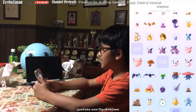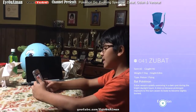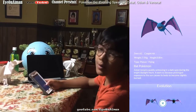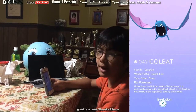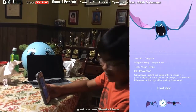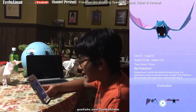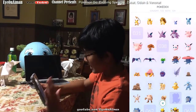Now let's move on to Zubat. Zubat is a Poison/Flying type and he's number 41 in the Pokedex — the bat Pokemon. Zubat remains quietly unmoving in a dark spot during the bright daylight hours. It does so because prolonged exposure to the sun causes its body to become slightly burned. So, it's a vampire! Now we go to Golbat, number 42. He's a Poison/Flying bat Pokemon, just like Zubat, but with a bigger mouth. Golbat loves to drink the blood of living things, like a vampire. It is particularly active in the pitch black of night. This Pokemon flits around in the night skies seeking fresh blood.